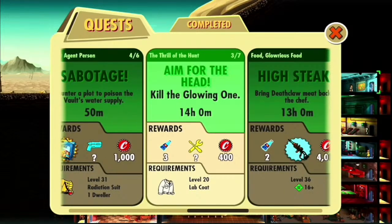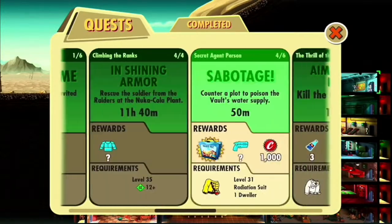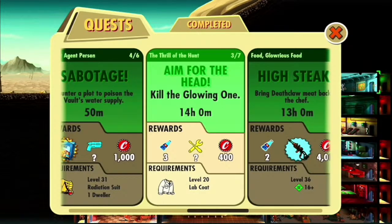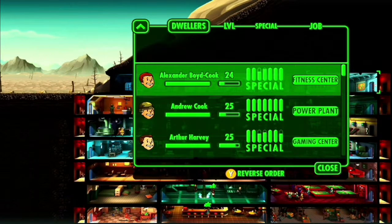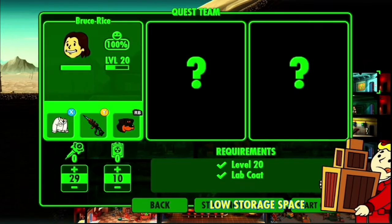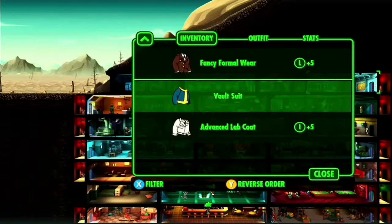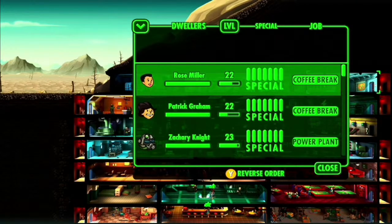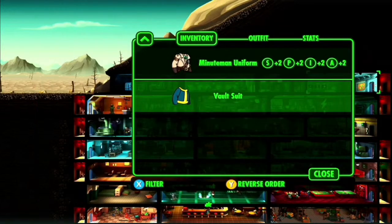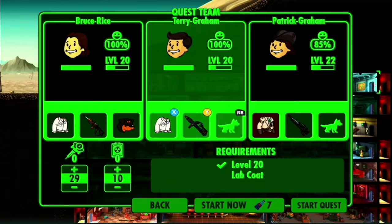That's level 31. That gives us a lab coat. Oh no, we need lab coats. Oh, we can do that. I think we got three lab coats. Let's do it. Sort by level in reverse order. People on coffee breaks take precedence. We're going to send Terry, and Rose can become a new worker, or Patrick will become the new worker. Well, Rose is closer to leveling up than Patrick, so we'll send Patrick. Oh wait, we need another lab coat. We can make another lab coat. Okay, well then we're not doing that.